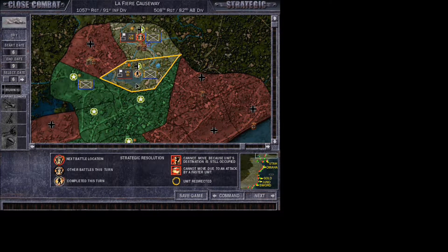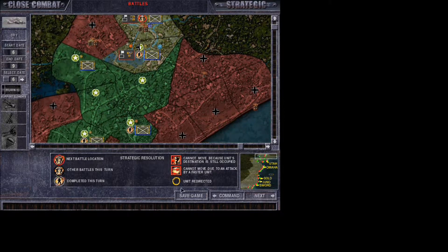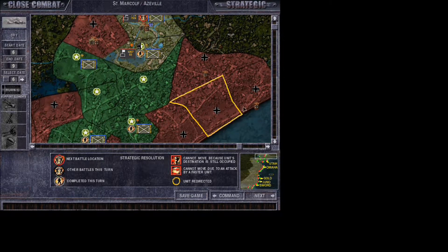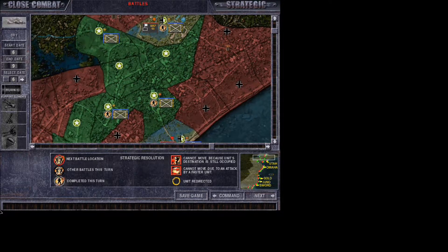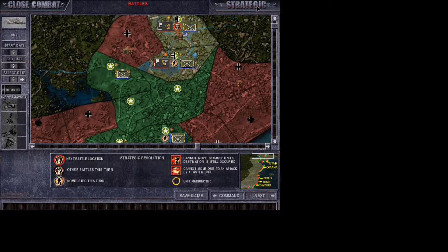Alright guys, here's our last battle - we stomped all over them and we've got another one here. We've got more air support so we should probably run into some more of these Renault tanks, or who knows, sometimes they bring in Marders. We haven't seen any Panthers or anything like that, at least not this early - maybe in a couple of days. We're still super early on in this campaign.